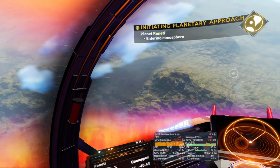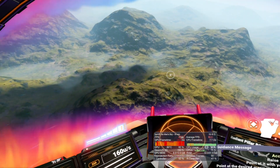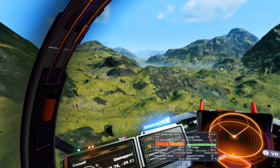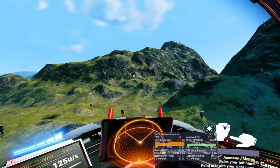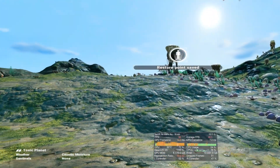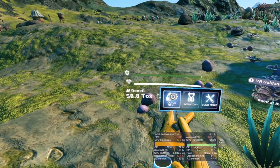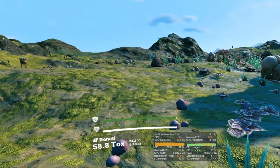I then went down to the surface of a neighboring planet. Again, frame rate was highly inconsistent while flying over the surface, and it really pushes the system to its limits. Once I was on foot, I experienced very similar performance to the previous planet — that is, almost constant reprojection with occasional stutters. I did find that I had the best overall experience when running the Index on 120Hz and relying on the half frame rate reprojection with motion smoothing. This felt extremely smooth, with very little in the way of hitches or stuttering.